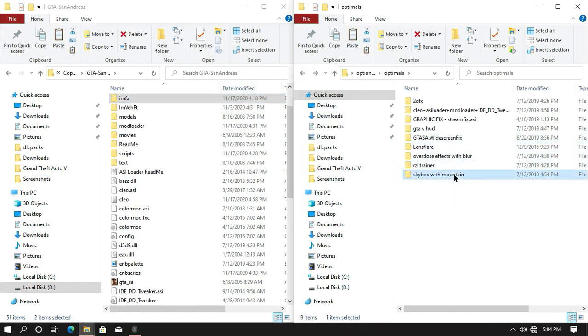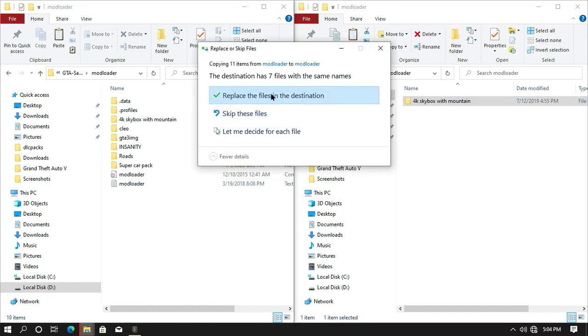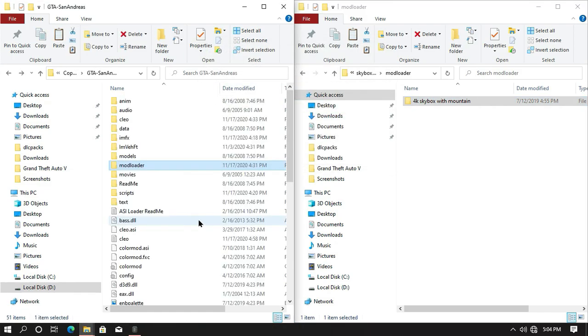Go back to the previous page and this time we are going to install the skybox into your game directory. Open the Mod Loader from your game directory and then copy your skybox folder into your Mod Loader folder and you are all done.